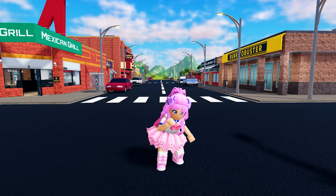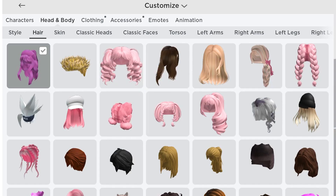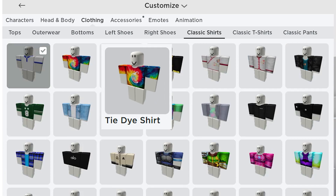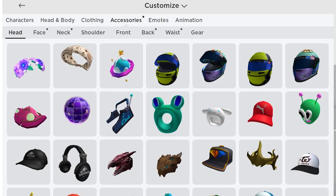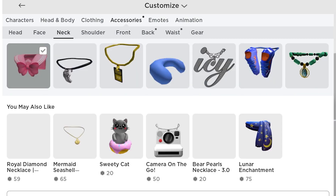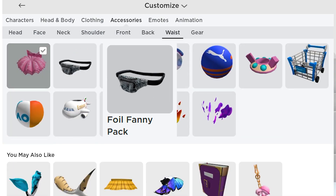Let's go check our inventory. The first item can be found in Head and Body, then Hair — you will get the Cheese Frosted Tips. The second item is in Clothing, then Classic Shirts — you will get the Tie-Dye Shirt. The third item is in Accessories, then Head — you will get the Doodle Bandana. The fourth item is in Face — you will get the Spoon Shades. The fifth item is in Neck — you will get the Pepper Choker. The sixth item is in Back — you will get the Guacman. And finally, the seventh item is in Waist — you will get the Foil Fanny Pack.